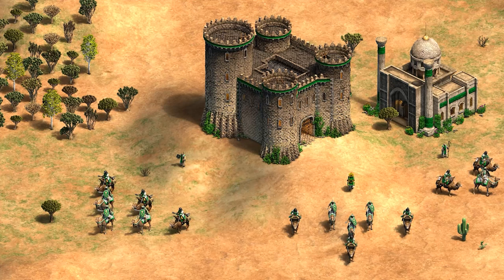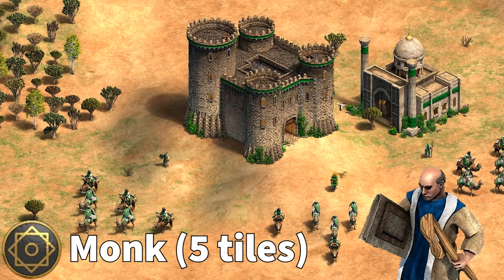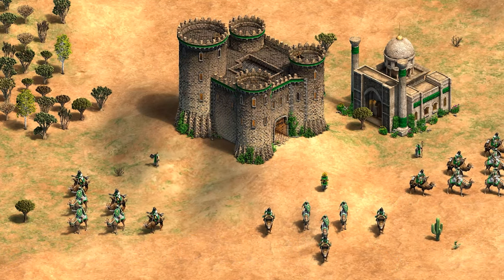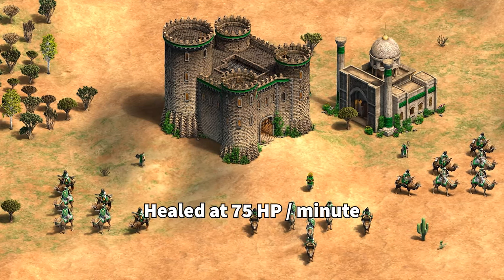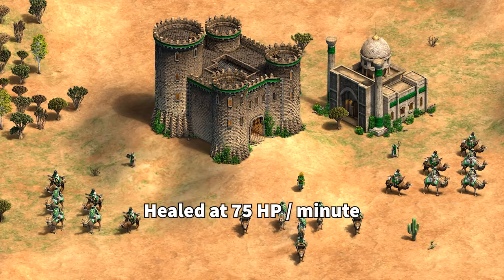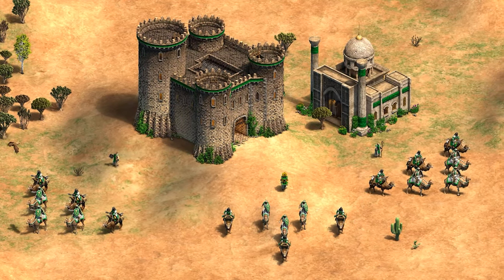Last but not least, we come to the Saracen Monk, who can now passively heal all friendly non-siege land units around him, even if he's busy converting an enemy or carrying a relic. With the Bimericin technology, Saracen Monks project a five-tile aura in each direction. Within this area of effect, all units mentioned are healed simultaneously at a rate of 75 HP per minute. The longevity of the Saracen army, which has some pretty powerful units, just got a whole lot better.